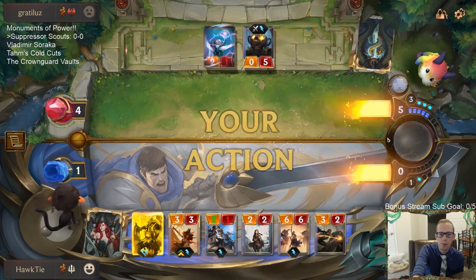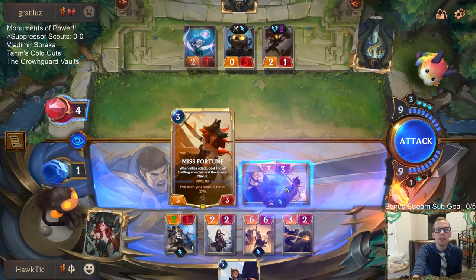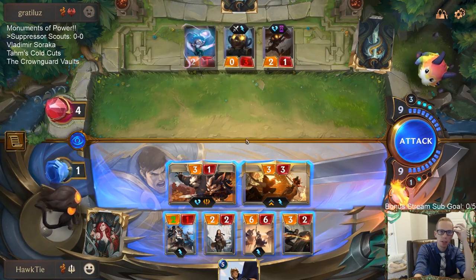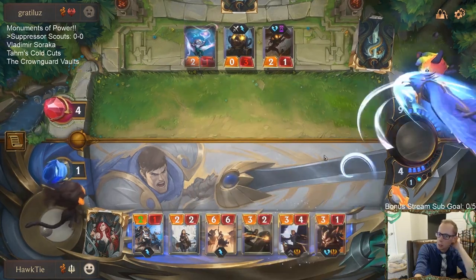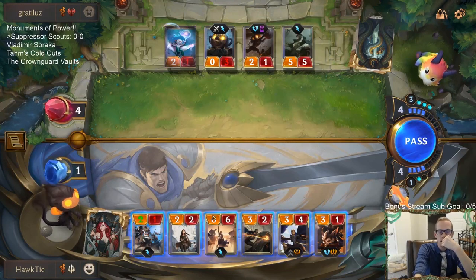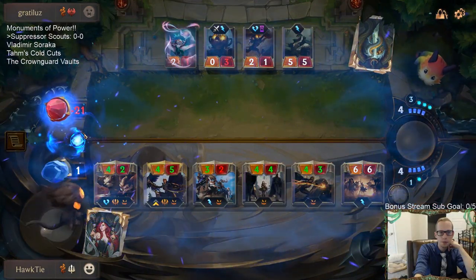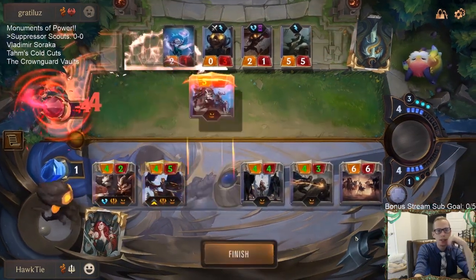Oh no, no, no — Misfortune! Misfortune's ability is going to kill this Powder Monkey that's going to kill me. We have to just replace Misfortune with Quinn. So now we attack like this, making sure Sithria is last. These are all fearsome, so the only thing the Powder Monkey can block is Sithria. There we go. I am surprised we won that — we got some luck with our last two draws.